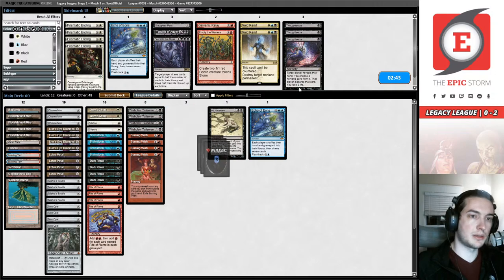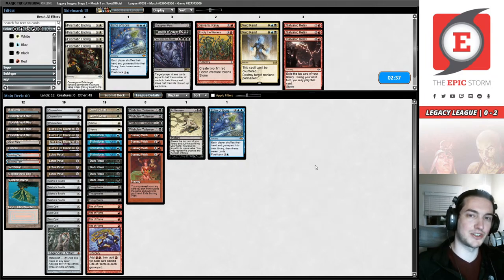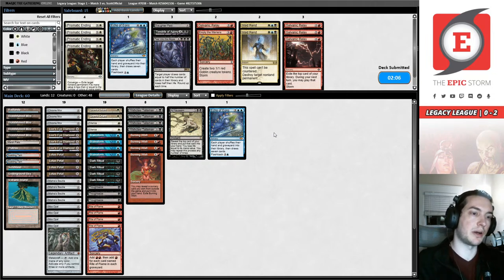We're going to take these Thought Seizes in and take out the Galvanic Relays that I was so excited for on our turn one — never actually got to see them. Yeah Tim, it does mulligan pretty hard. You need an opening hand that looks good early because if you're mulliganing to four or three, it doesn't convert those mulligans to wins as readily as the regular Oops All Spells variant does.